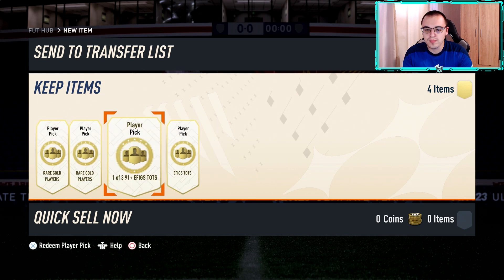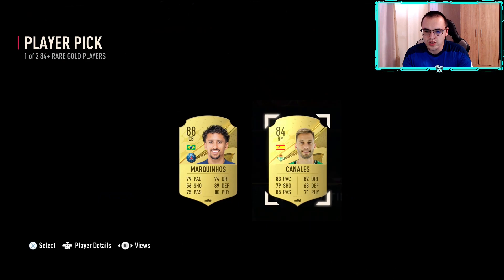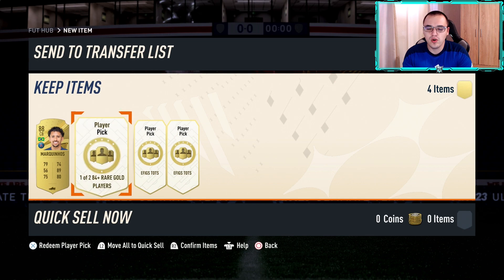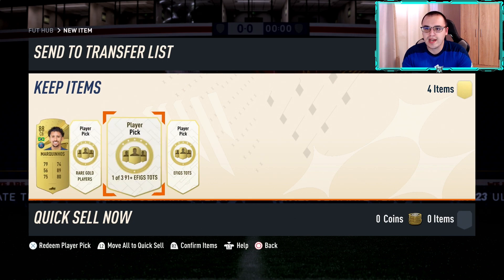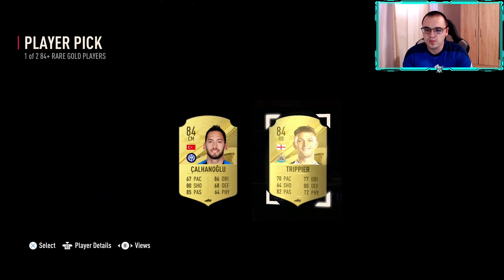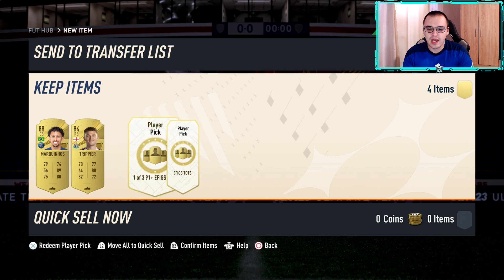In the 84 pluses, let's see whether we can get a shapeshifter early on — no, we don't, but we do get 88 Marcinos. In case you missed the last video, we used a full league nos squad and essentially completed the power shot challenge where we had to win a game of Fut Champs using power shots only — link will be in the description. Moving on to the second player pick, unfortunately we get two 84s, so we're going to take Trippier.